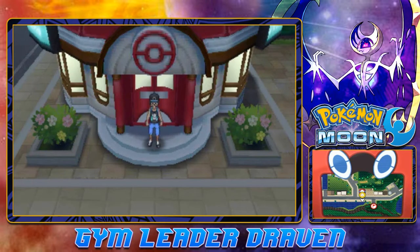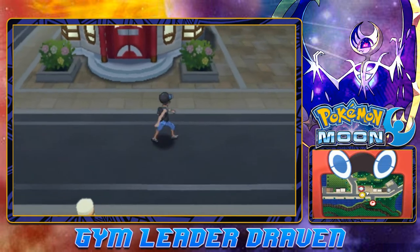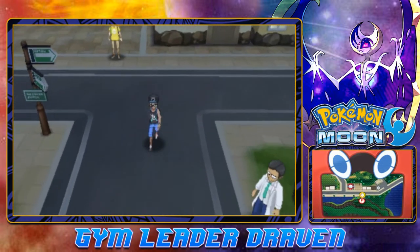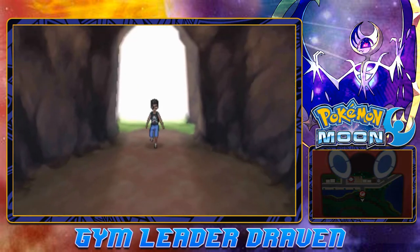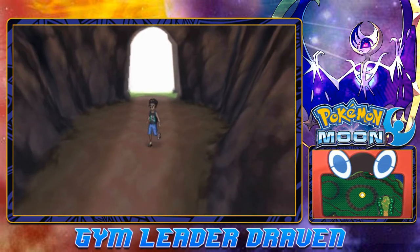What's up guys, it's me your host Draven, welcome to another episode of our Pokemon Moon walkthrough. So in our last episode, we got to figure out a few things about some dimensions that happened here in Alola. And now it is time for us to go to the Diglett's Cave because there's a red flag there. I'm only assuming that's where we need to go next. So here we are, the Diglett's Tunnel in Alola.